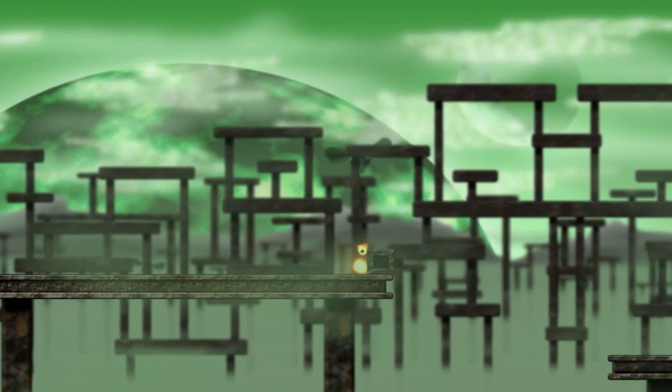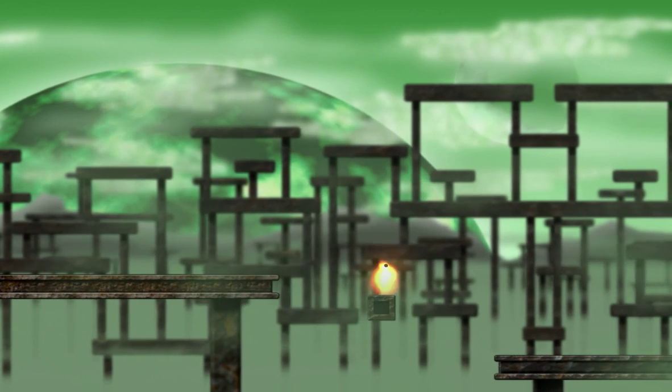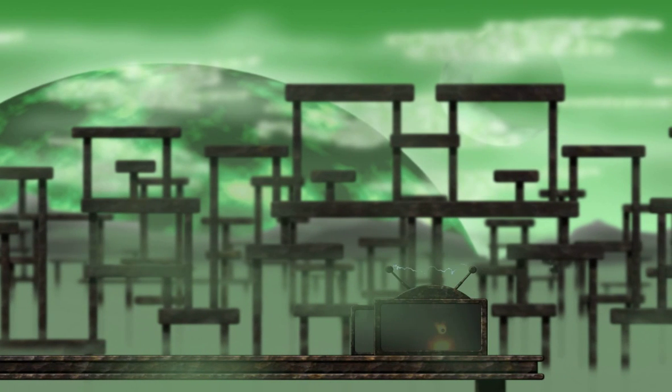Can I push these blocks? It looks like I can, but I don't want to be pushing the block — I want to lock it into place somewhere where I can jump onto it, and then jump down here. Like so. So that was easy, but that's kind of the tutorial level I'm assuming, so I'm guessing it'll get harder from here on out.